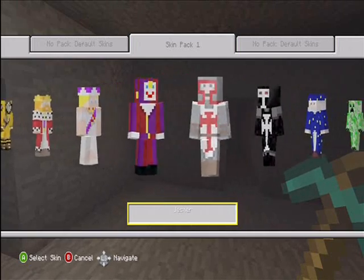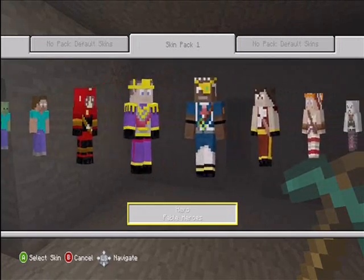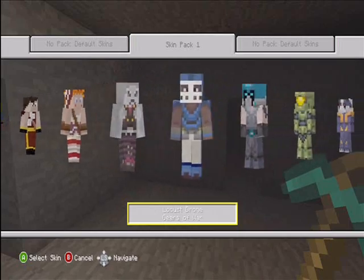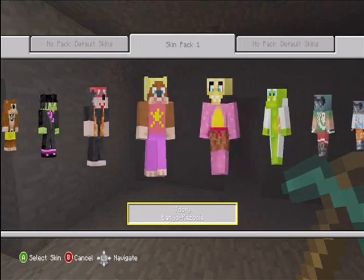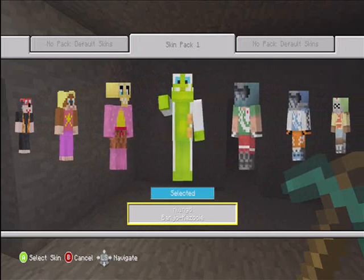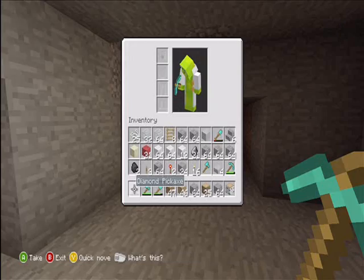We have Racing Driver 1, 2, 3, 4. We have a Nurse, a Prisoner — don't we already have Prisoner? This is a better looking one I guess. We have a Victorian Swimmer, a Deep Sea Diver, a King, a Queen, a Jester — I might be the Jester as well, I don't know yet.